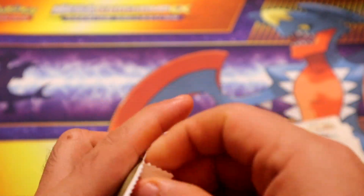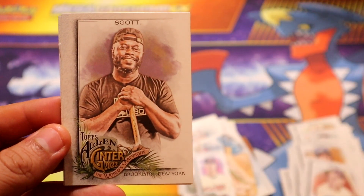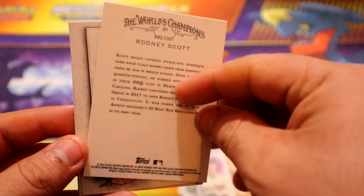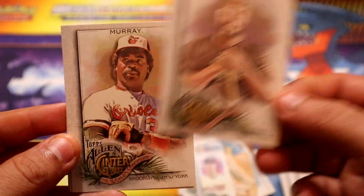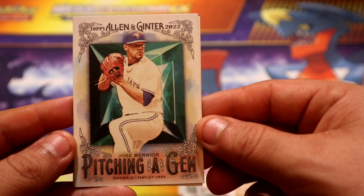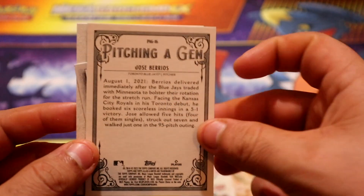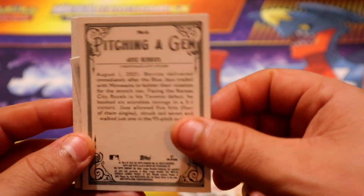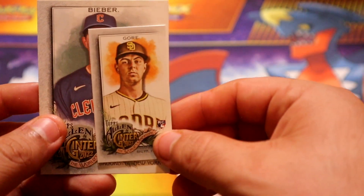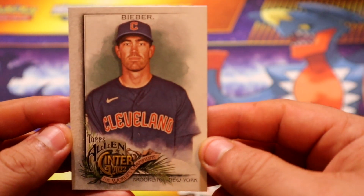All right, one more pack - can we get some last pack magic and get some goodies? Bearer - very nice, that's a good start. Scott, a barbecue chef - okay. Murray. We have a pitching gem of Jose Burriss, so that's a current player, pretty nice. And our last mini out of this rip is gonna be a rocky card of Gore for the Padres.